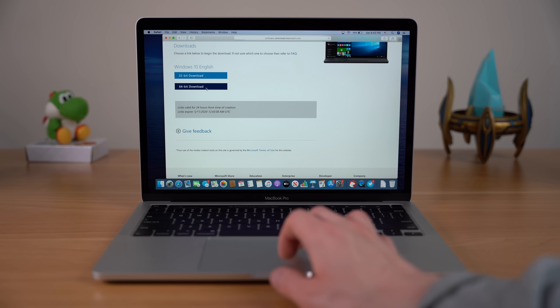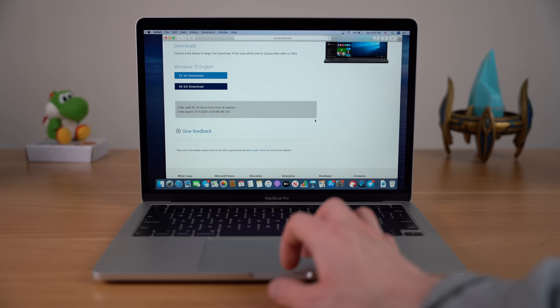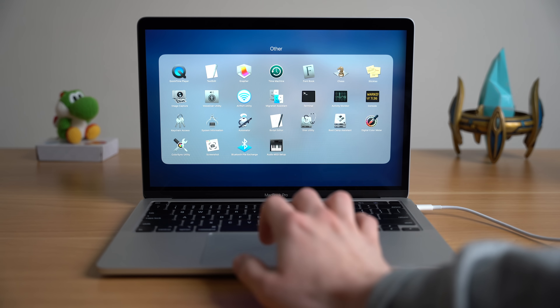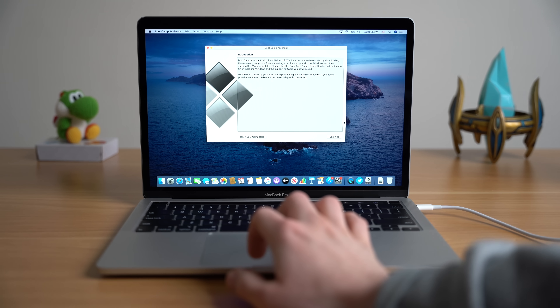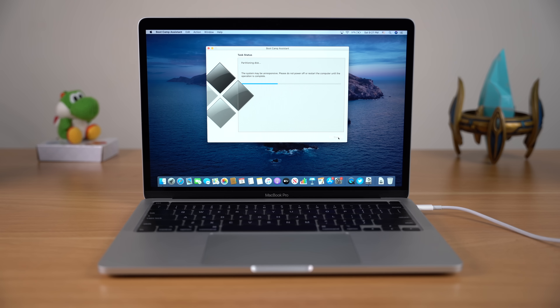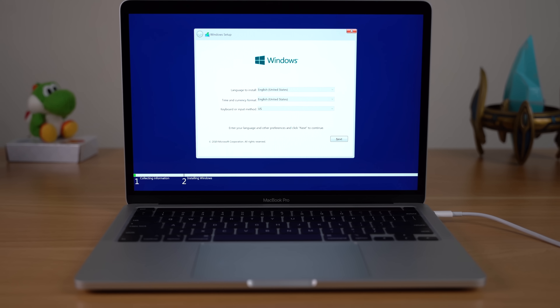All you have to do is go to the Windows website or click the link in the description, download the 64-bit Windows ISO file, then open up the Boot Camp Assistant on your Mac. Make sure your Mac has a big enough hard drive so you can partition it and have a Windows partition, assign how much space you want, go through all the necessary steps, and you'll be running Windows on your Mac in no time at all.